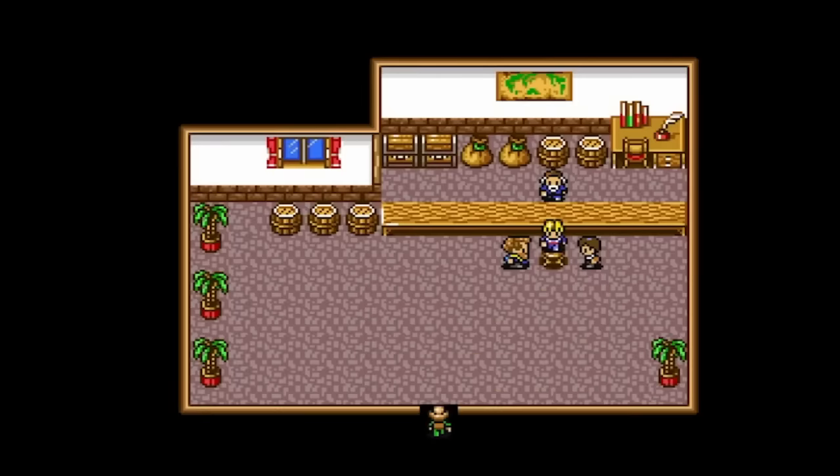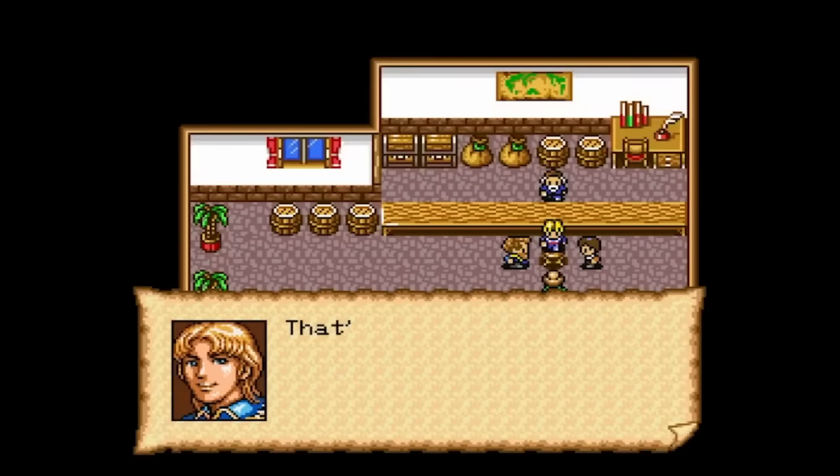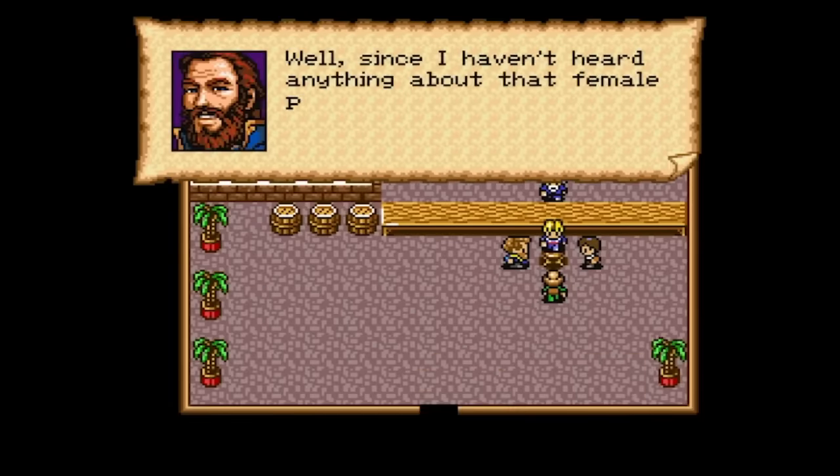What's really cool about this setup is that the players you don't choose may also show up during the course of your playthrough, either as friends or as rivals, kind of like Seventh Saga. You see it pretty quickly in Joao's story, which is a nice touch.